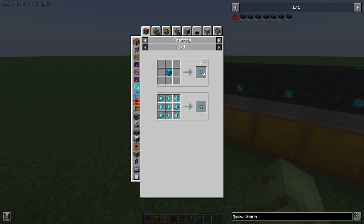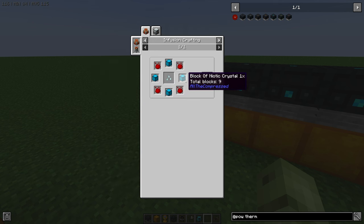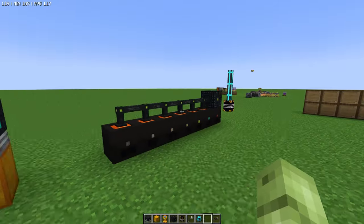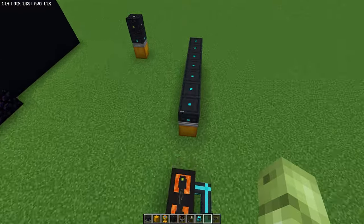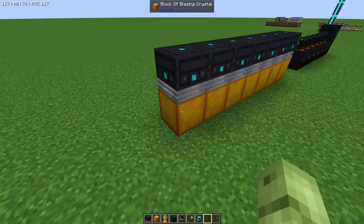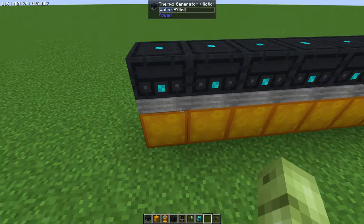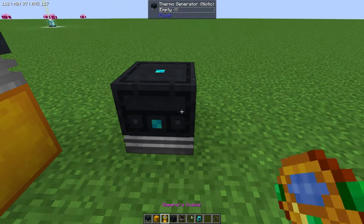The niotic crystals are crazy easy to get — you can grow them in your Mystical Agriculture farm. It's simply a diamond in the orb and you've got niotic crystals. You can get seeds for all of the levels, except for the dialytic paste. Look how slim this setup is — obviously you need some water — but the thermo generators are awesome. With this blazing block here, you can see we're getting 280 more energy from this generator than we would without it.